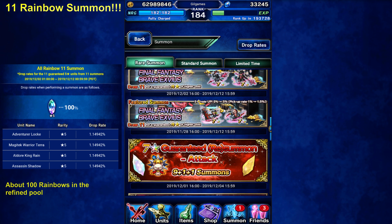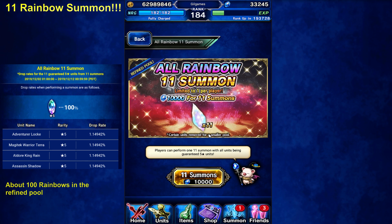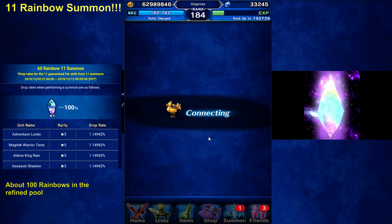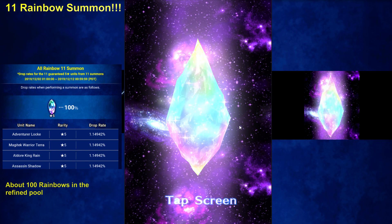Okay, so this is the main one. I look at the drop rates — there's about 100 rainbows in the refining pool. Of the 100, we have a 1.14% chance of getting the unit you want. So a 1.149% chance of getting our King Rain. So a little under 100 units in the refining pool. 10,000 lapis — here we go. Good luck guys. Hopefully we get some decent units.